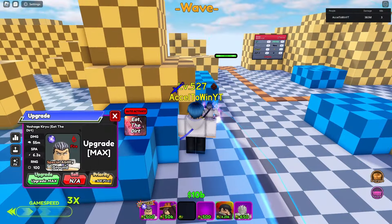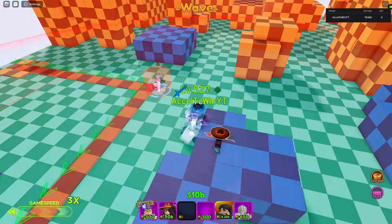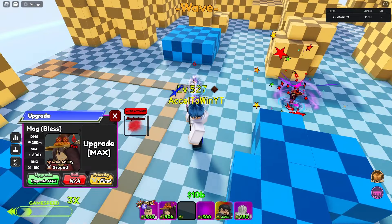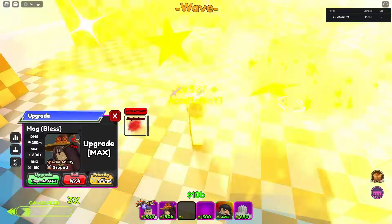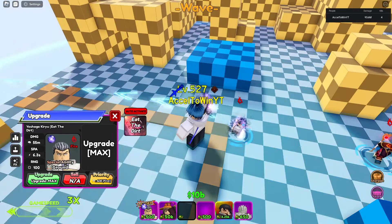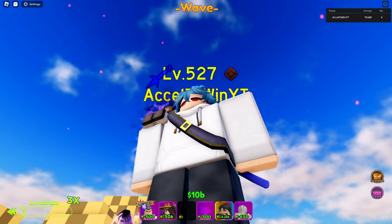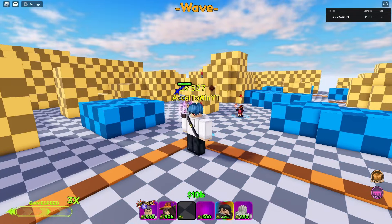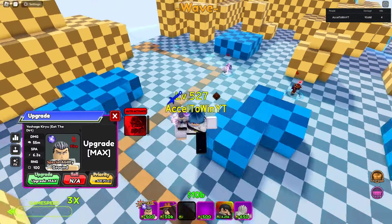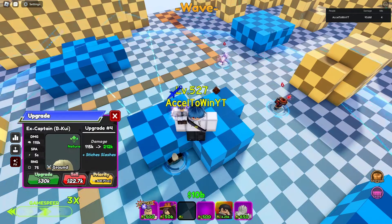To demonstrate the Eat the Dirt ability: here's Becky main using her ability — notice her ability bar is down. When I use Eat the Dirt, her ability comes back up immediately. That's basically how Yoshikage Kira's Eat the Dirt ability works — it resets ability cooldowns. It's been in the game for a while so you might already know this.